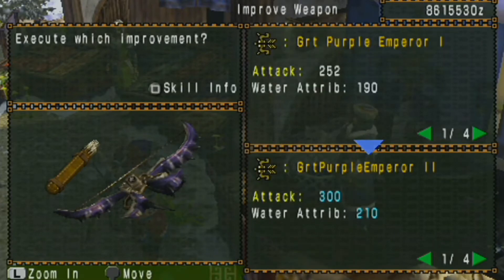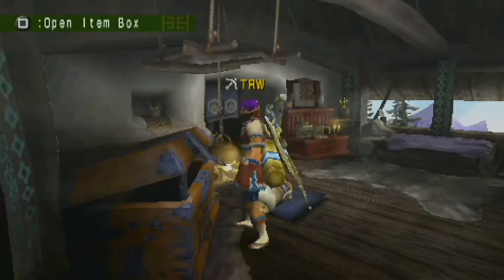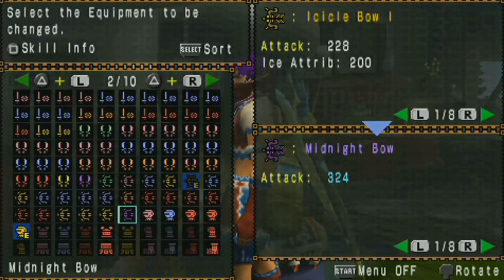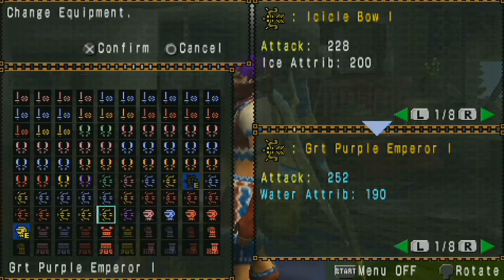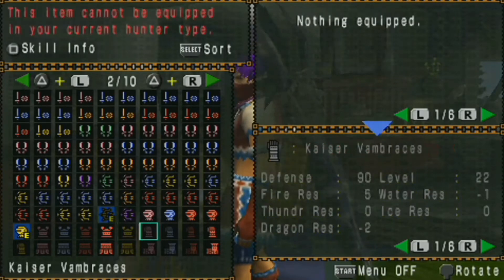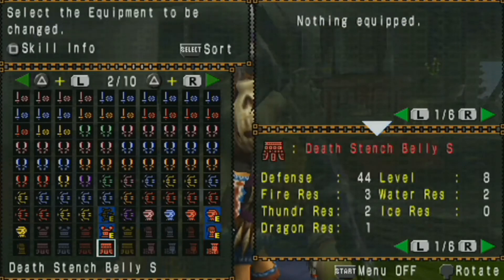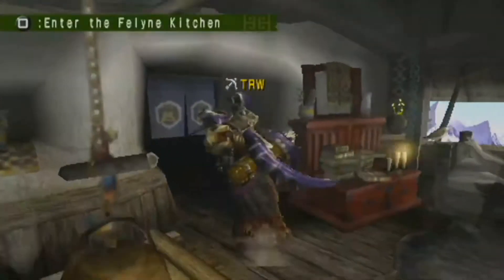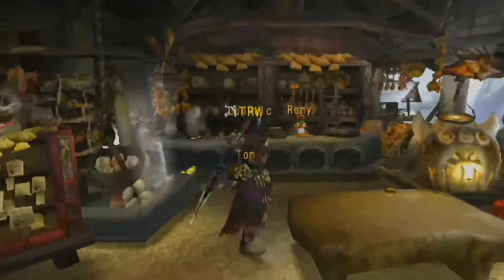Purple Emperor. Teostra — how'd I miss this? I don't know if it's better than my current. This one's an ice bow. Teostra's a fire — he's like a lion crossed with a dragon. He's a weird enemy. 190. It's better in attack but worse in the attribute. I'll equip it anyway. The way I'm doing this is in my special armor that I have specifically for bows — the death stench. I love it. I also find it weird how the daimyo bow looks like a pair of pliers.